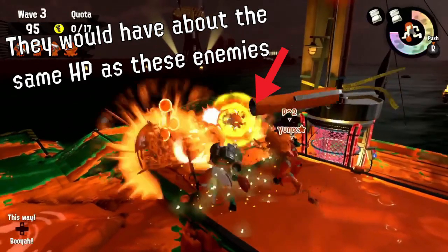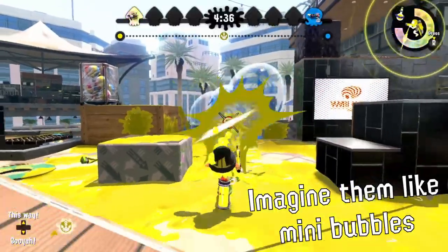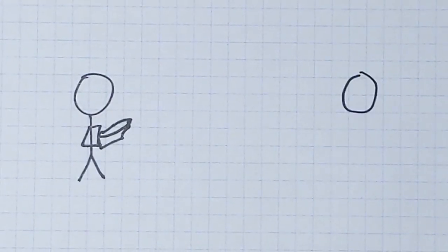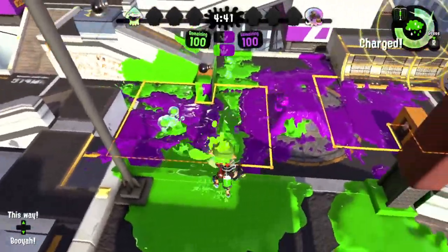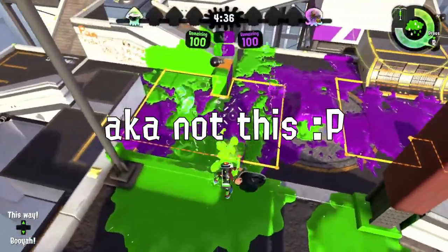Finally, we want to see the blobs fired by the Bloblobber to be destructible. Each one would have 50 HP and would break if shot enough. This would reduce the Bloblobber's effectiveness at just standing in one place turfing an area, but it would also increase its close-range effectiveness since each blob is also blocking incoming shots. These changes would make the Bloblobber more comfortable to use, yet also encourage players to move around, manage their ink, and engage properly with enemies.